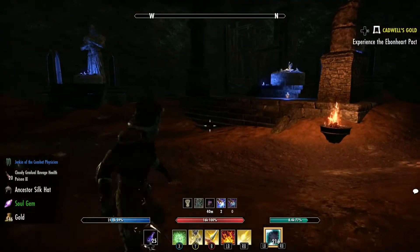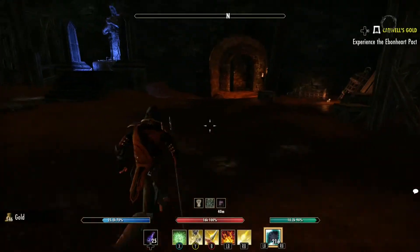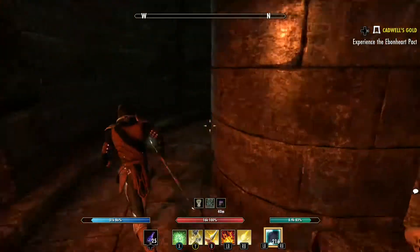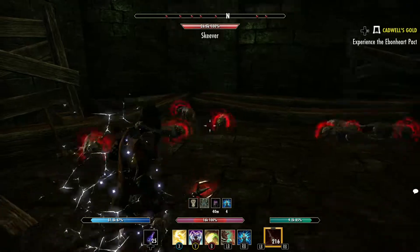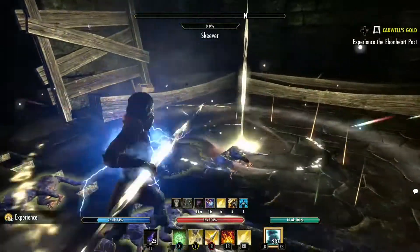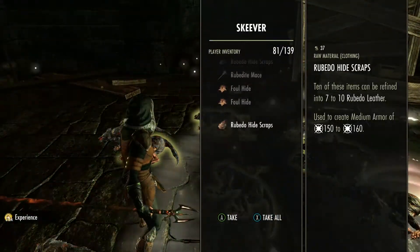The next boss — we go straight to this room here, going to the north. Now there are a lot of skeevers over here in the corner. Let's go ahead and take all those down. Drop your AOE because that's going to be your best bet to killing them. We got a little more scraps on them.